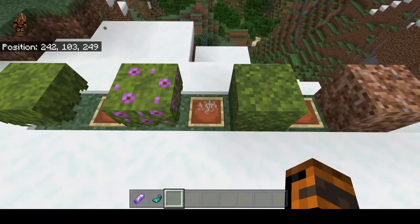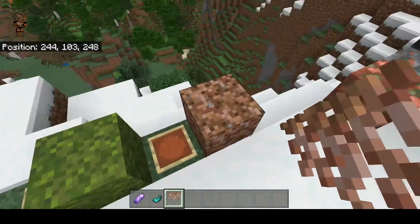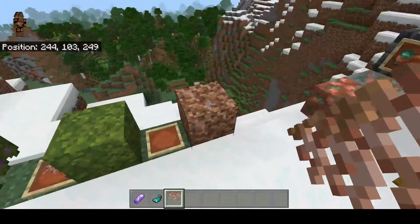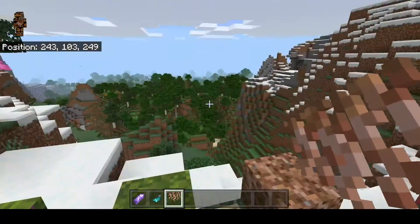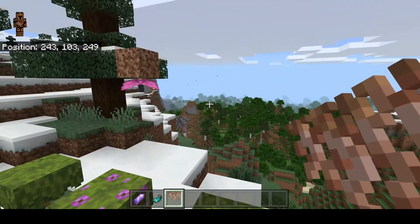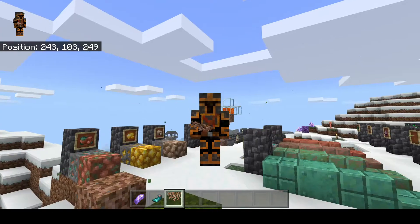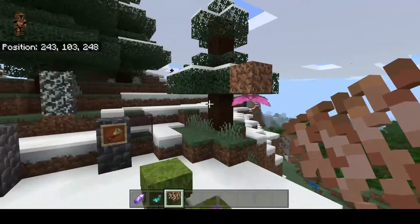Over here are hanging roots from the rooted dirt block, which you can get from azaleas or from traveling traders — they sell this as well. You can bone meal the rooted dirt and you'll get hanging roots. I'm not quite sure what you can use these for yet — they seem good for decoration but other than that I don't know.